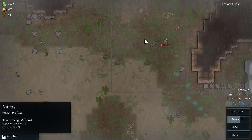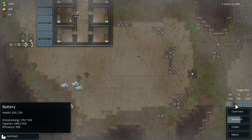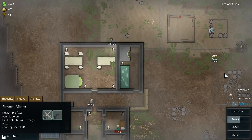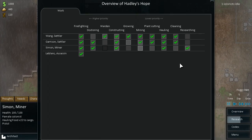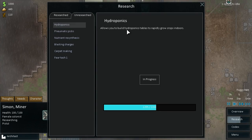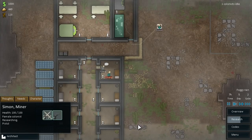But we are super low now on resources — we don't have hardly any minerals. Let's go to play speed; we don't want to be fast forwarding. Simon is hauling some metal back, which is good. Let's take you off construction and off hauling. You can go back to just researching because we want to get those hydroponics up and running as soon as possible. We're going to start putting those down here, I think.